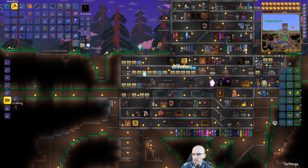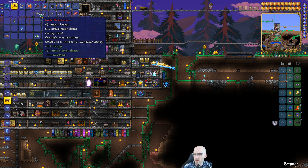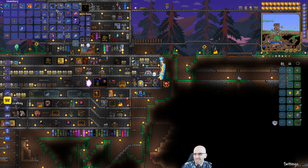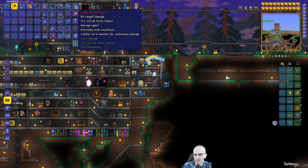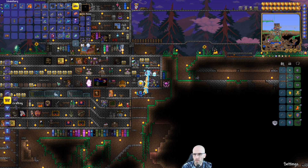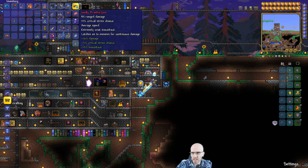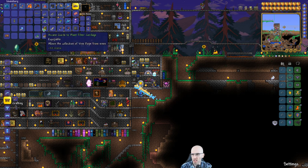Bone welder is in building. Also, the godly Piranha Gun - it latches onto enemies for continuous damage and doesn't use mana. I do want to check that out. If it latches onto an enemy I might start using something like that - it's just a continuous damage buff.